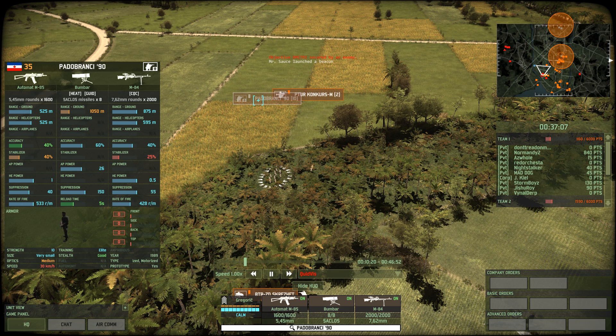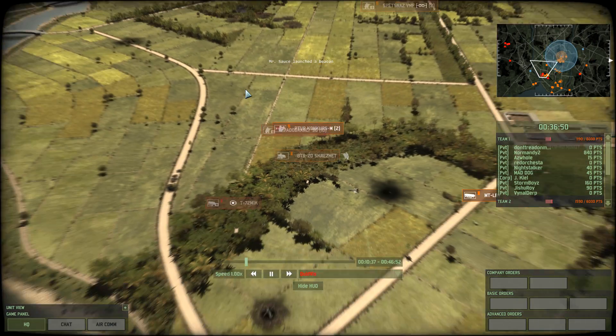At shorter range, the Podobranchi with their Boombar could be very, very deadly against a tank. These guys are a little too easy to underestimate. The Podobranchi have the Boombar at a range of 1050. They're at elite level of training, so they're stacking extra veterancy onto their already good 60% accuracy on the Boombar, and that makes it really quite deadly — especially considering it has 26 AP.